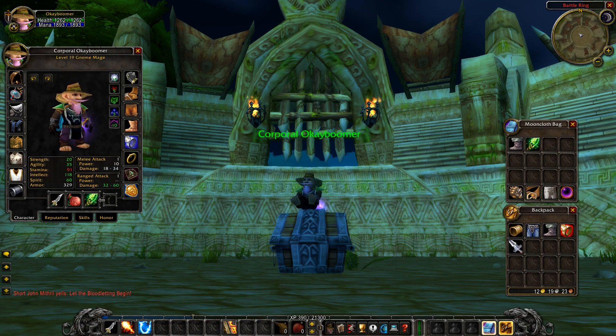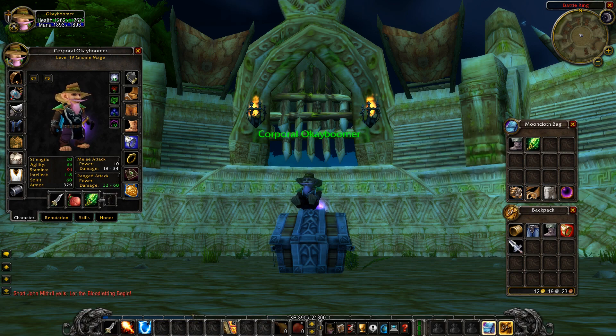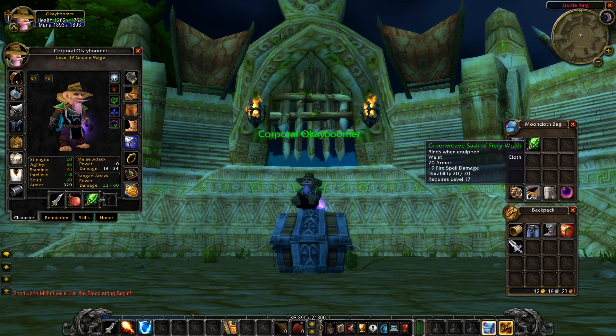If you want to run fire spec instead, there's a very good build. Go with the Null Casting Gloves and put plus 20 fire damage on them — that increases damage and healing from magical spells by up to six. For the belt, swap to the Greenweave Sash of Fiery Wrath — look for the plus nine fire spell damage version specifically, not the plus seven or plus eight. This replaces Keller's Girdle for the fire build.